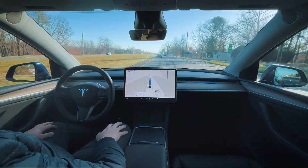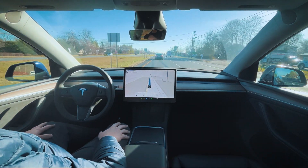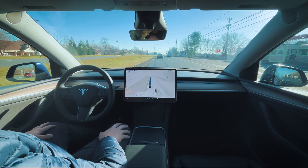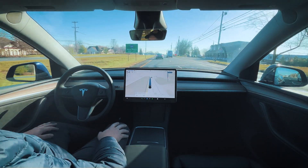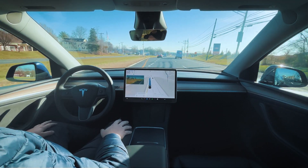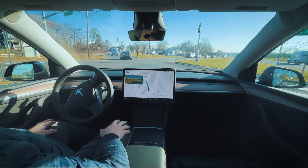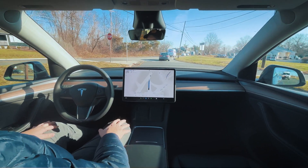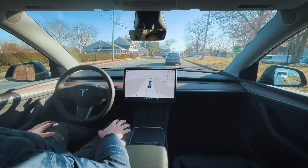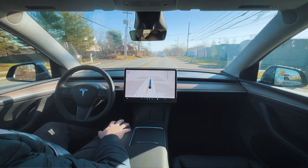We're doing 61 into a 55 — this is probably one of the more aggressive speeds it has picked for this route. Usually it stays around 58. It's slowing down for the car in front of us and going with the flow of traffic. Not sure why this person is driving 51, but they're speeding up now. We should be taking our exit here to the left. Great execution — very smooth transition. The car is definitely very smooth in all its acceleration, stopping at stop signs, and transitions between lanes. Very human-like behavior, and I haven't seen any hesitation on anything executed so far.